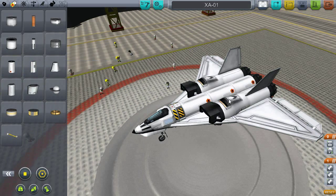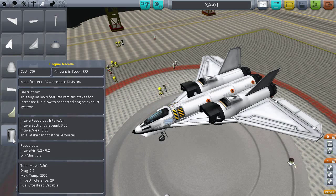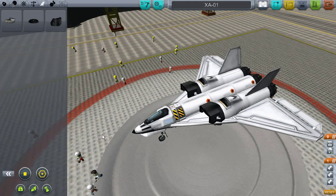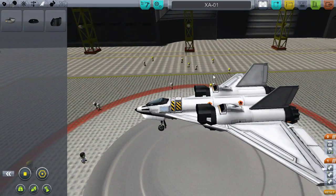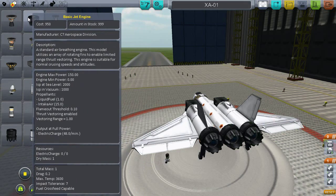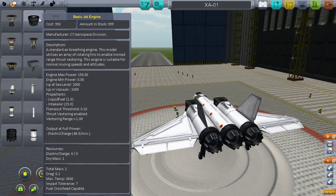I also added engine nacelles — I honestly don't know exactly what they do, but they function as an air intake so I'm guessing they're important. I also threw on some ram air intakes just to make sure we had enough air going to the engines. For now, being my first real plane built in this game, I just went with the basic jet engines. I was tempted to go with the turbojet ones but figured I should start basic.